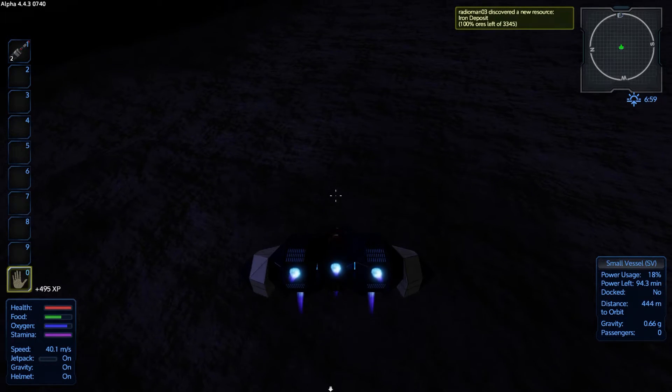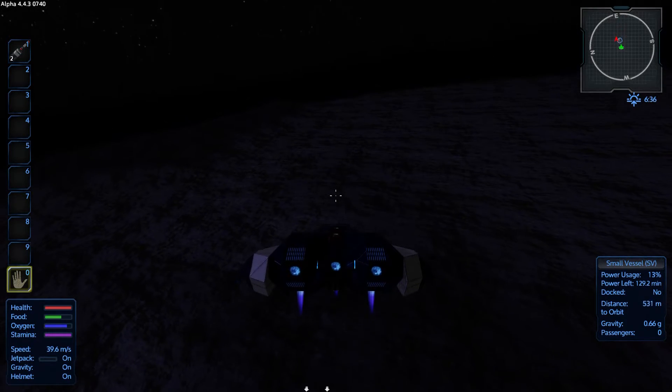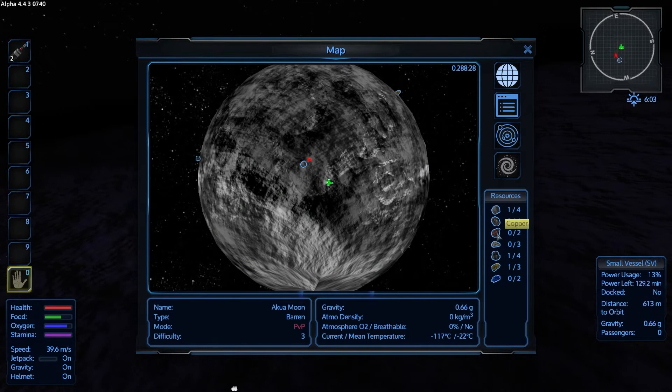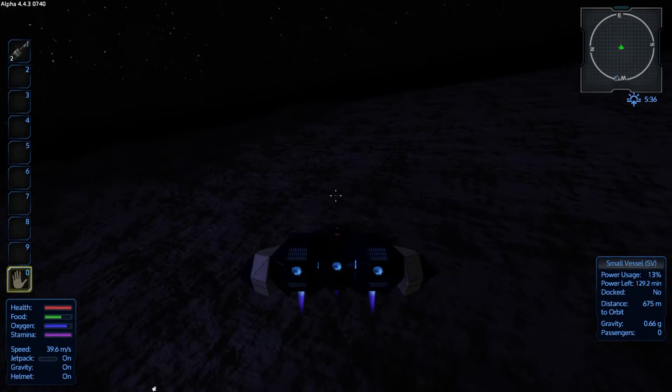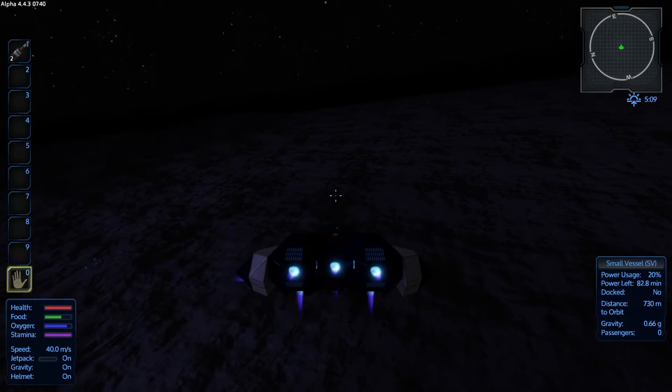We'll get ourselves a little bit closer to the surface of the moon. Iron deposit — I did not know this stuff was on here. If I hit map... okay, that pulls up the moon. Look at all the stuff: satium, silicon, copper, cobalt. Everything that's on the regular planet is down here as well, plus some more.